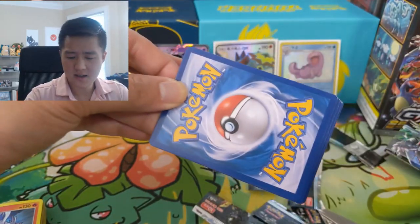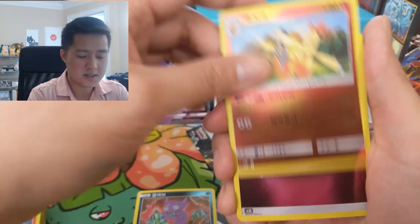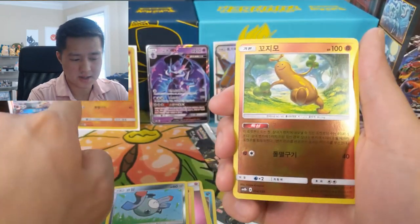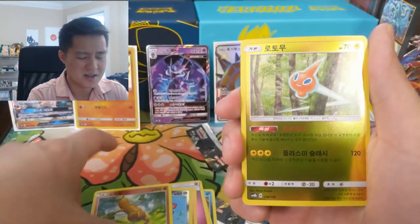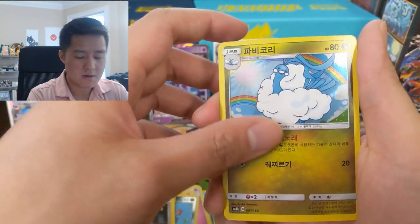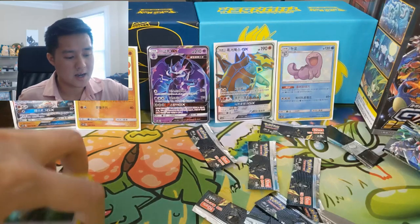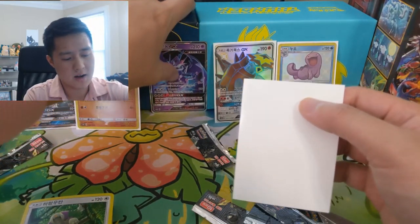We have a Sableye, Combusken, Fairy Energy, Rock Ruff, Magnemite, Sudowoodo — yeah, it is the hand finger things again. Rotom, Altaria, and then an Oranguru. So another box and we only got two SRs, in addition to two other GXs. Our SSR is a Turtonator — not a great one, but still happy with this opening.